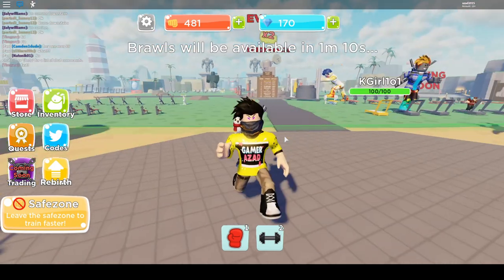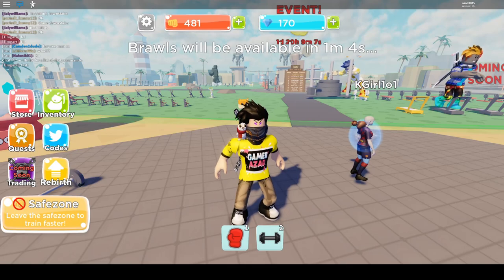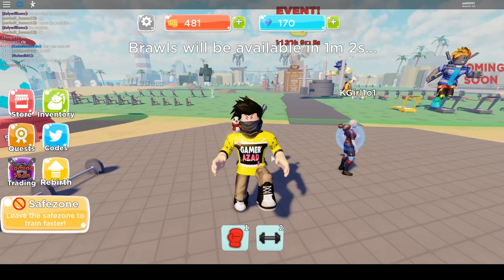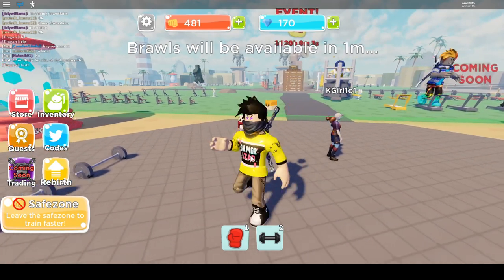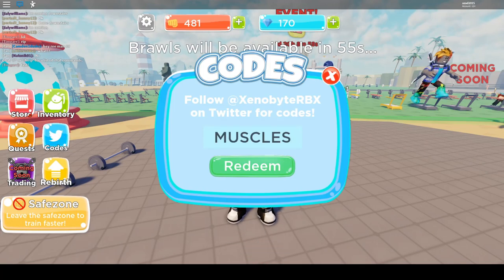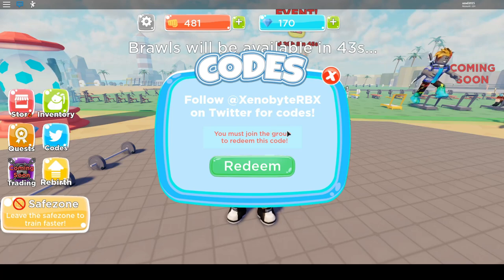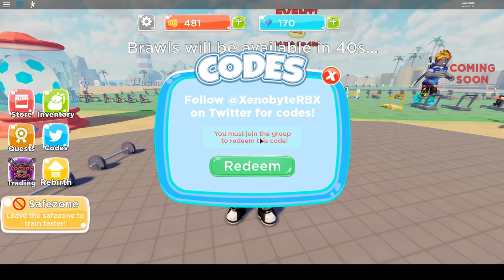I have one code that's going to give you some stuff — 50 plus strength in this game. Click on the codes icon and then type 'muscles'. This should give you 50 plus strength. Note: you need to be joined to their group. I've already joined 50 plus groups so I cannot join again, but if you join the group you can redeem this code.